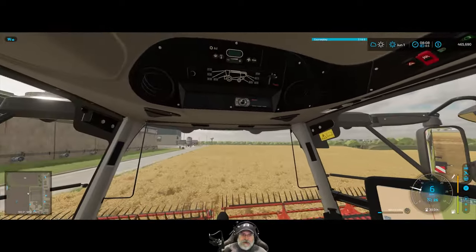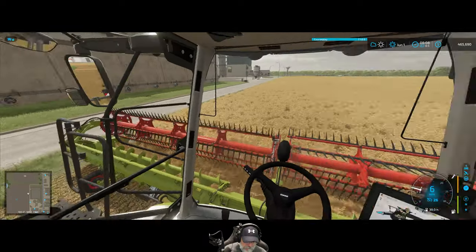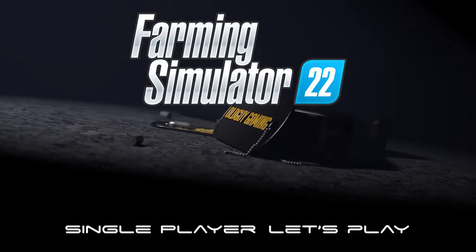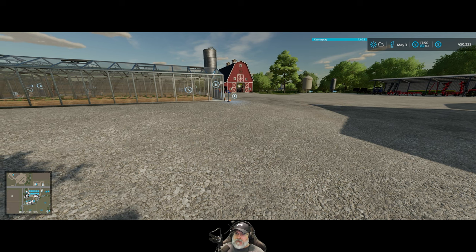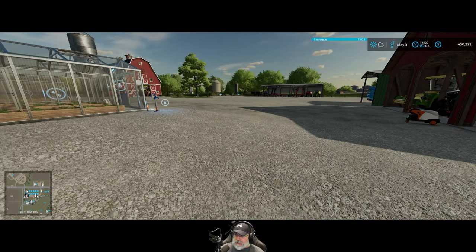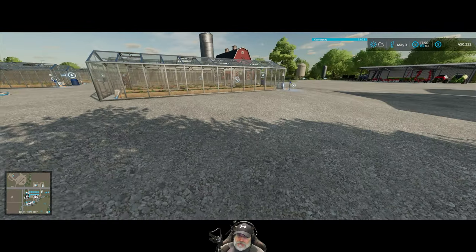Here we are in our nice new — well, new to us anyway — combine. Top of the line base game combine. Welcome back everybody, Farming Simulator 22. I'm Old Guy Gaming, and in this episode we're going to move right on into June. However, we can sell chocolate here in May, so it's late in the day on May 3rd and I wanted to bring you back for some chocolate sales. We won't make a ton of money, but we'll be getting the best price for whatever we currently have on hand.